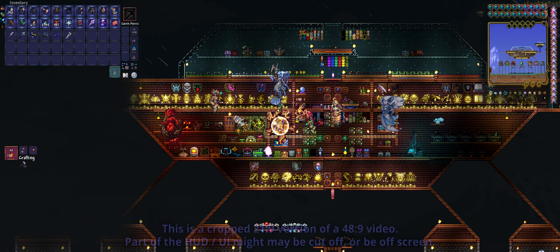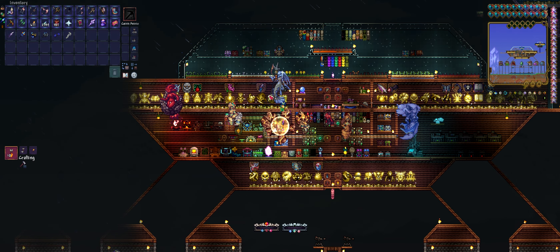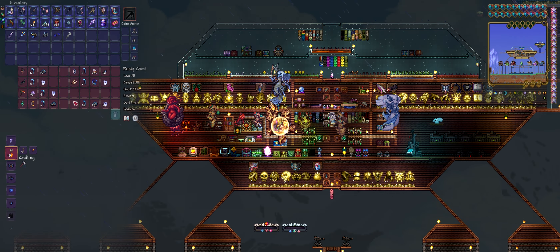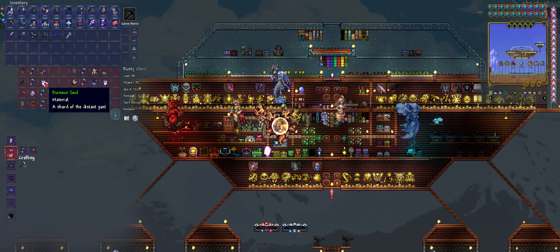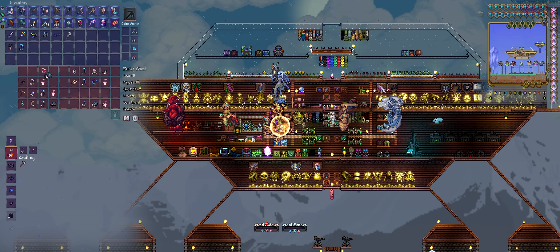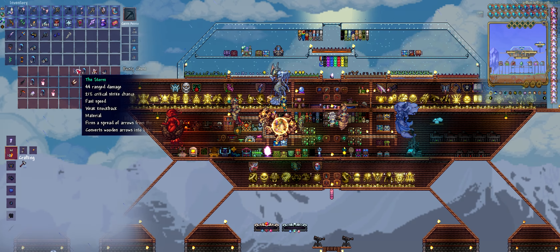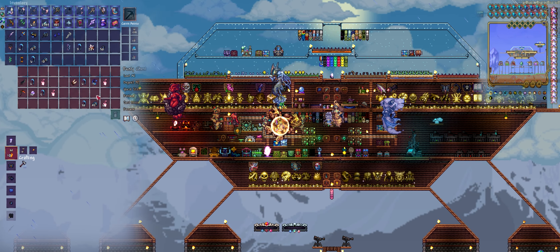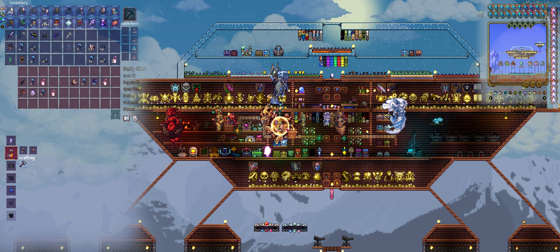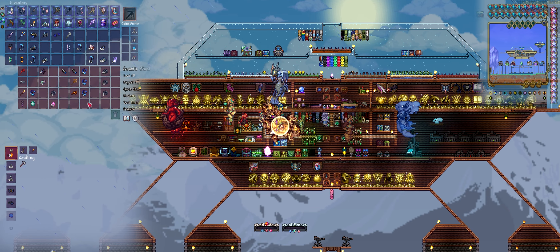First things first, we have our loot from the 4th level of the Abyss, and everything we can craft using reaper teeth. A number of these things we can't currently do anything with because we need more ruinous souls, which is why we're going to be killing the Poltergast a few more times. But some of these we can indeed craft. Since we're farming for materials, we've also prepped everything we can make with ruinous souls.